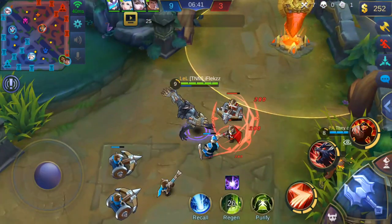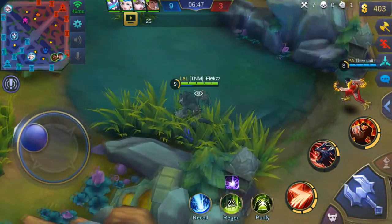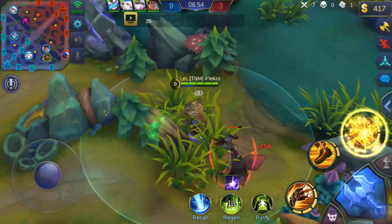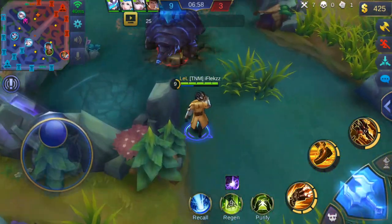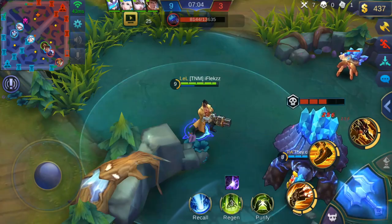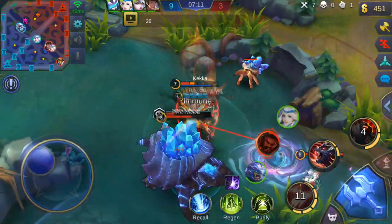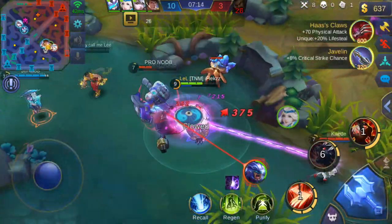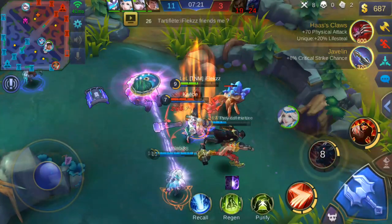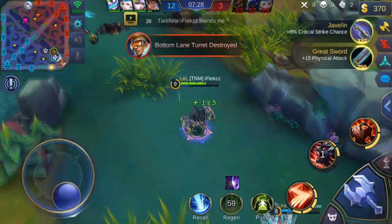I don't want to use my mana now while clearing the wave — I may need it when they come for me. She's stealing my red buff, yeah that sucks. I'll just stay in range form; if they come I can deal some more damage. She's dead — double kill, nice! They really have no chance.